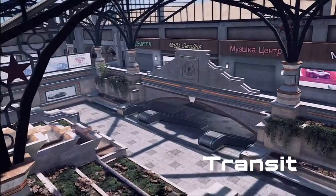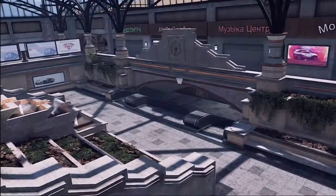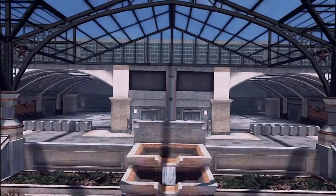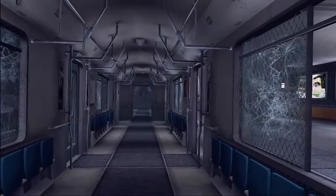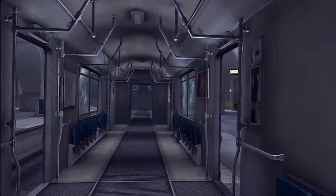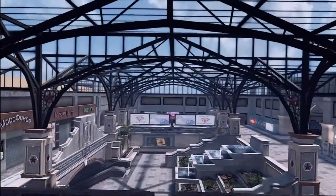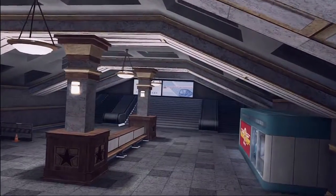Transit is an urban Moscow subway station lined with shops, restaurants, and large atriums lit with bright skylights. Mosaics and tile adorn the walls and floors of the station. The trains are more than just props, so watch out — getting stunned on these tracks might result in a bigger mess. Transit's straightforward layout allows you to focus on gameplay, but still demands you watch your flank, as the lower tunnels provide excellent flanking opportunities.